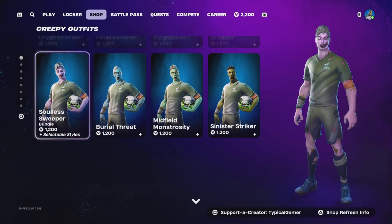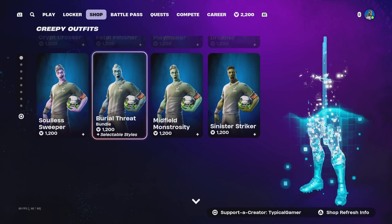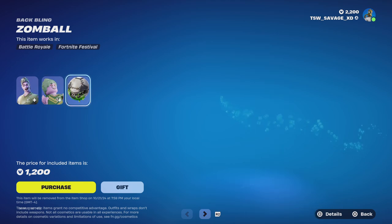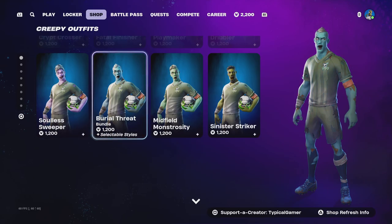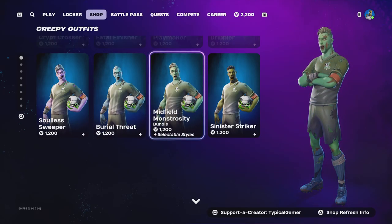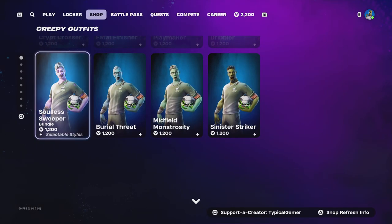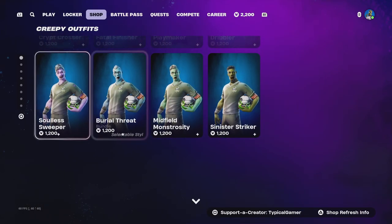The next ones are male - four male zombie soccer skins. The first one is Soulless Sweeper, no styles. Next is Burial Threat, no styles, same backbling. Next is Midfield Monstrosity, no styles, same backbling. And the last one is Sinister Striker, no styles, same backbling. Interesting.